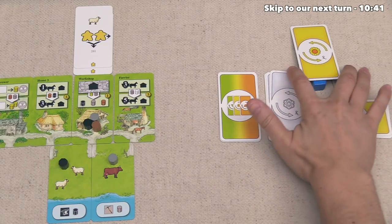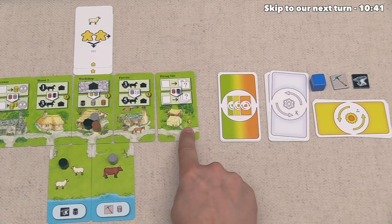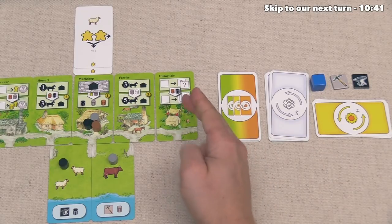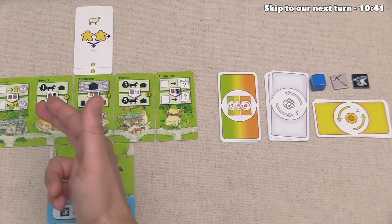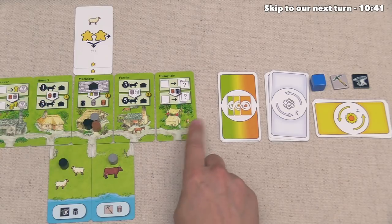Up here the blue player decided they want to play this hiring fair and put it right over here. We can see they already have some skill tokens, and when combined potentially with their brewer, they could make a lot of skill tokens and then turn those into keeble tokens as well as gold. That's a pretty nice little system for the blue player.